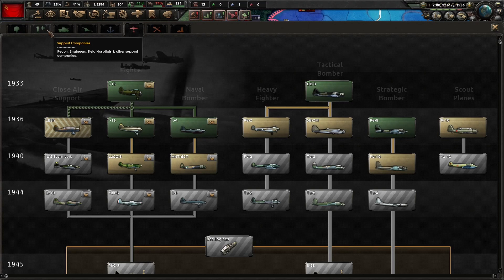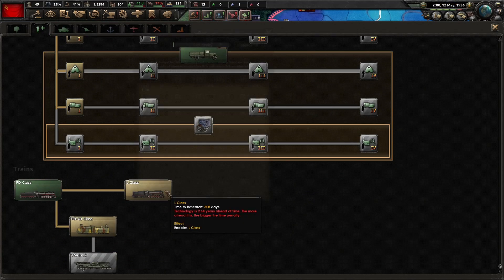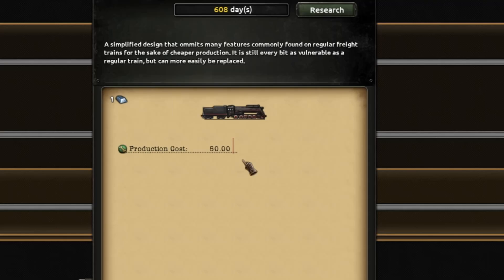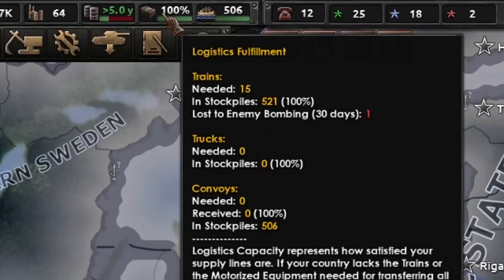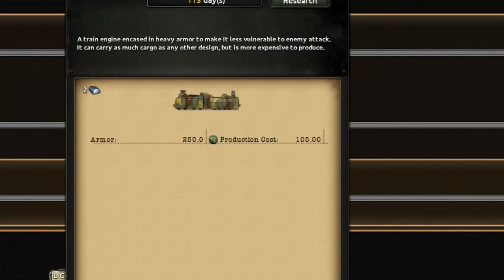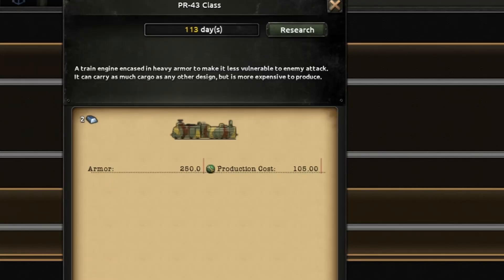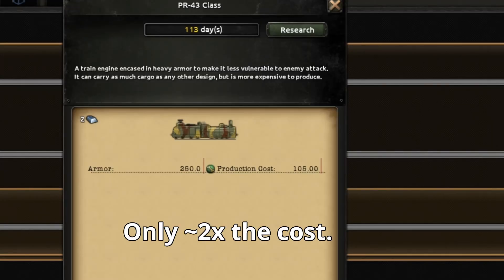Trains are a technology that most countries start with, though some small nations may have to research them. Level 2 trains, otherwise known as war austerity trains, are 20 production cost cheaper to build. Trains can be lost to enemy bombing — they have a base HP of 100. However, armored trains have 200 armor, providing the equivalent of an additional 250 HP, making them 3.5 times harder to destroy, but only a little more than double in production cost.